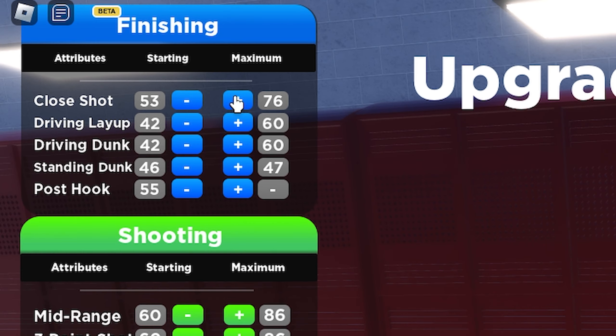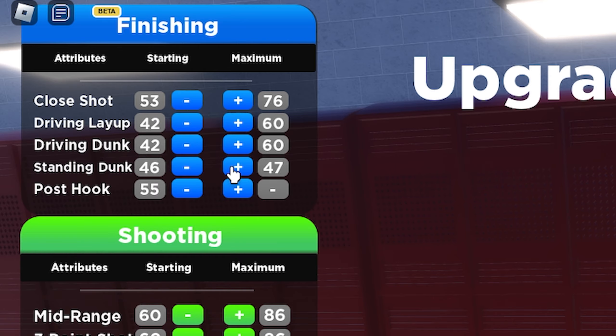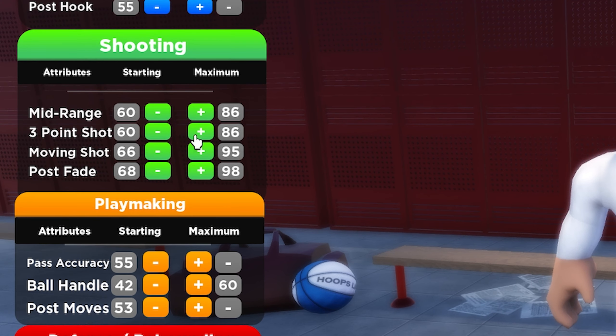You guys can see we have a 76 close shot, a 60 driving layup, a 60 driving dunk, a 47 standing dunk, an 86 mid-range, an 86 three-pointer, a 95 moving shot, and a 98 post fade. If you guys use the shooting boost or buy the store Game Pass, you can literally boost this up to over 100, which is insane.